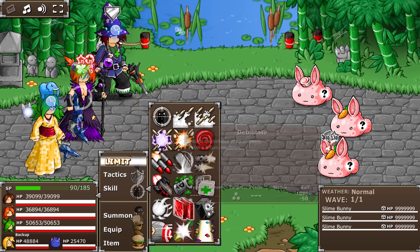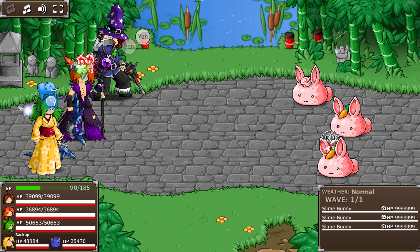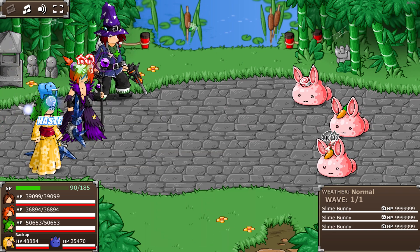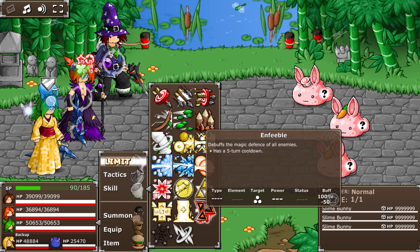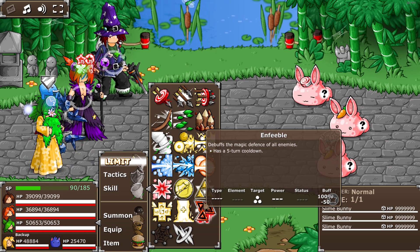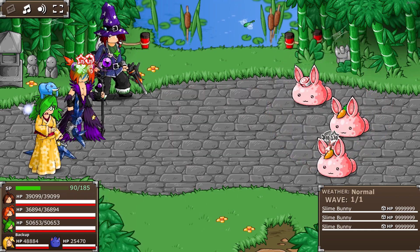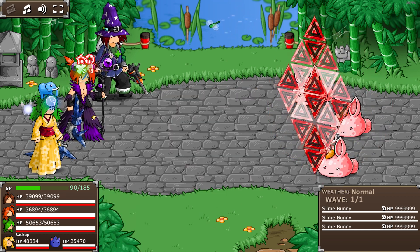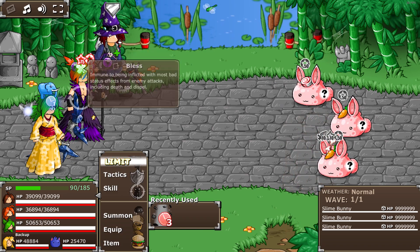Lance uses Encore — not Flair, Encore — on Anna. Now Anna uses Enfeeble to lower magic defense. Magic defense is down by 50 and attack is up by 75.